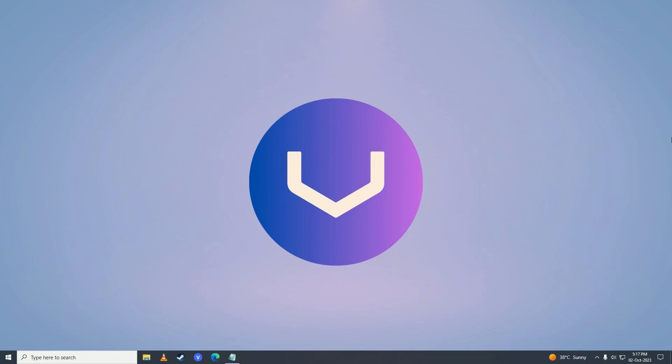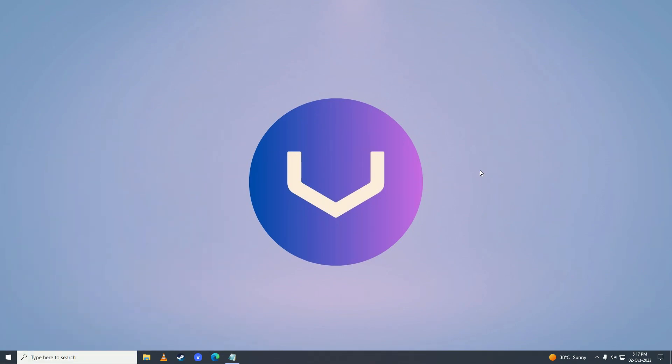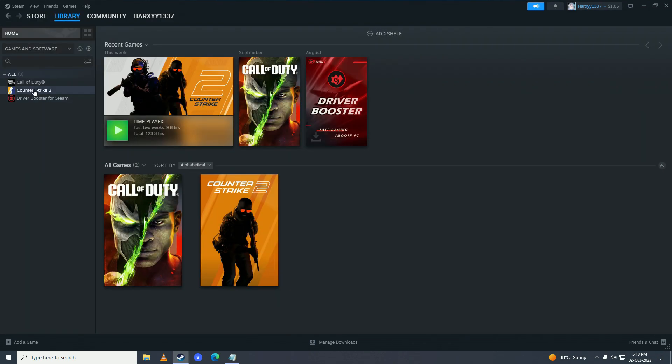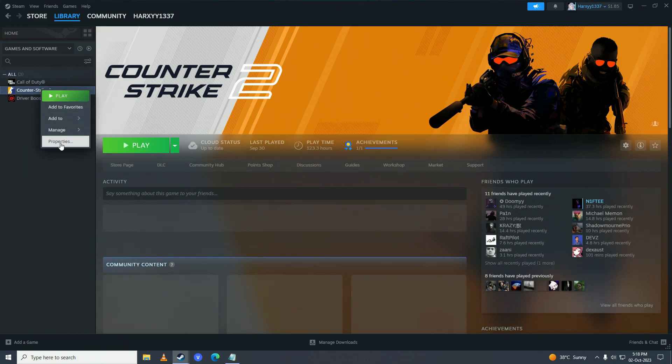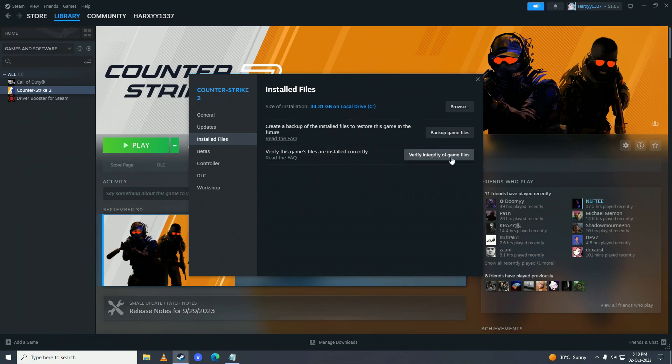The easy step is to restart your computer. After the restart, open up Steam, go into Library, right click on Counter-Strike 2, go into Properties, click on Installed Files, and click Verify Integrity of Game Files. Then wait for it to complete — it can take a while depending on how fast your computer is.